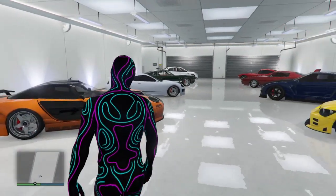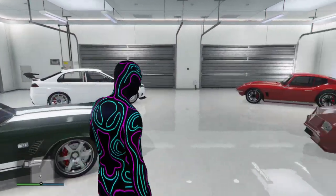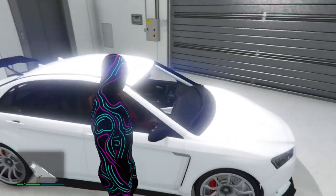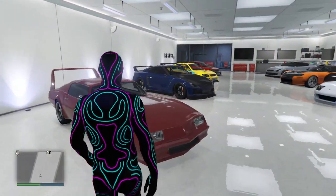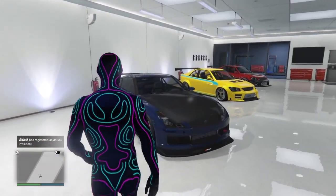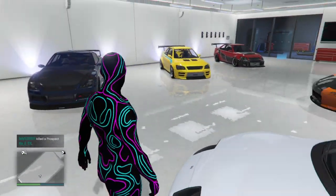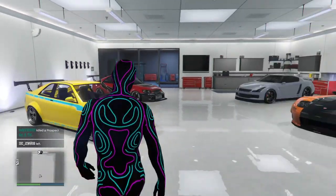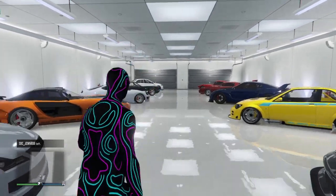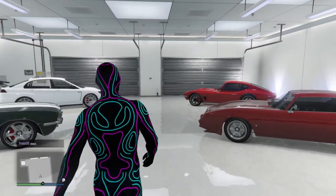I'm going to walk around one more time so you can get a good look at these cars, and if you want to build them, go for it. I'll walk on this side — the mirrors are black, I'm aware of that, and I will be working on that sooner or later. Over here is Letty's car, Dom's car, Paul Walker's car, and that one is one of his other cars — the Jester Classic. So this is all the cars I have, guys, every single car we've built so far.